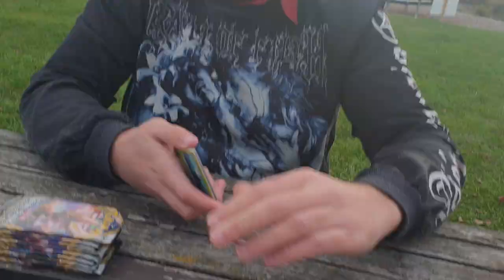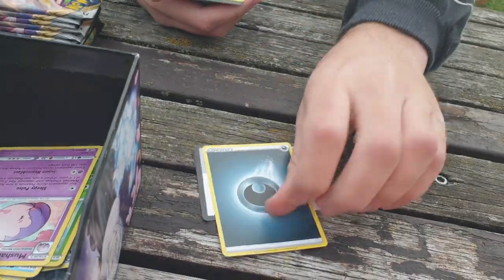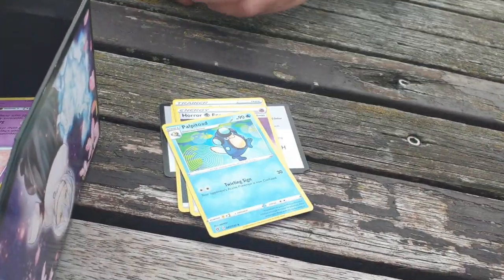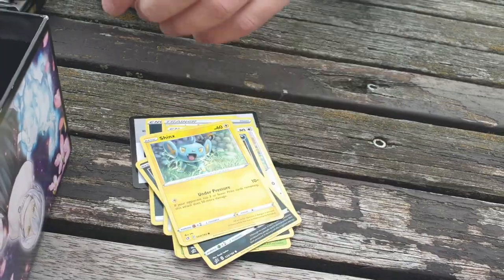Scoop Up Net is semi-irregular — it's not very easy to get. Well, I've had a few. Capacious Bucket, Horror Energy, Palplatoge, Surskit, Stufful, Koffing, Impidimp, Shinx, Reverse Electrode, and a Dragapult V. That's not a bad card.